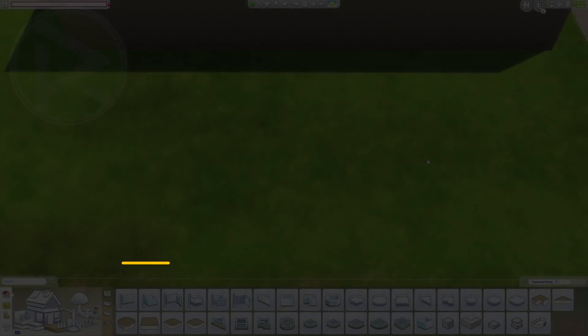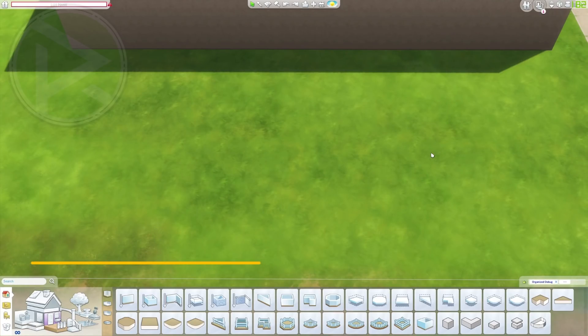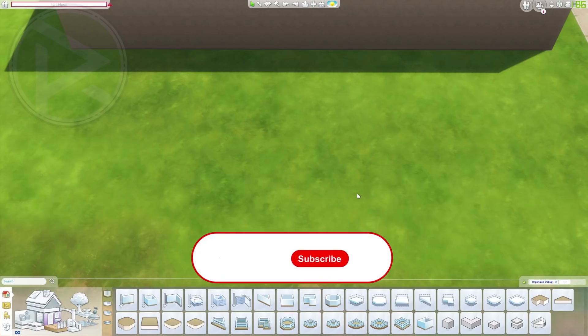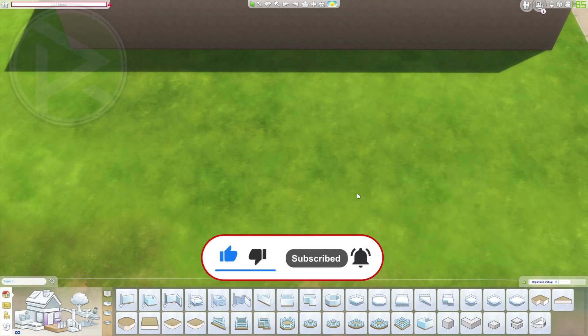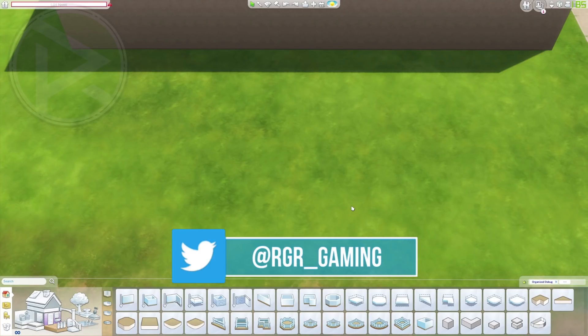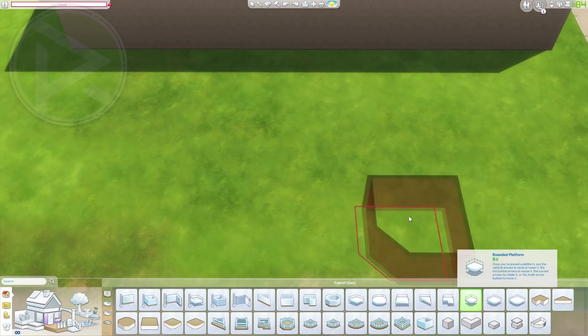We're going to start off with the rounded bed. I recommend two things: first, do it outside of the house that you want the bed to be inside — don't worry, we can copy it inside later. Second, do not — and I repeat — do not skip parts of this tutorial, specifically for this bed, because it is tricky and you might end up ruining the whole bed. So we're going to start off with the rounded platform.